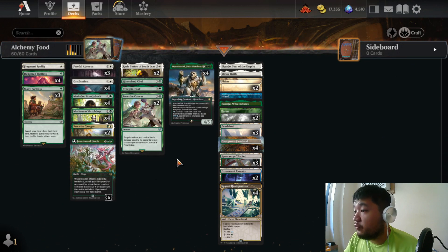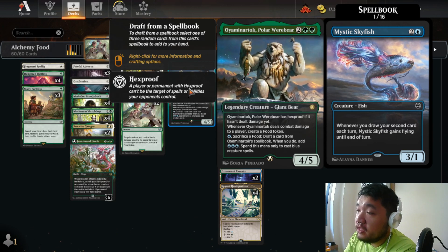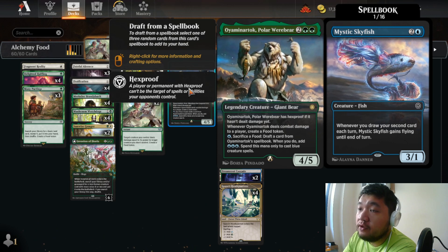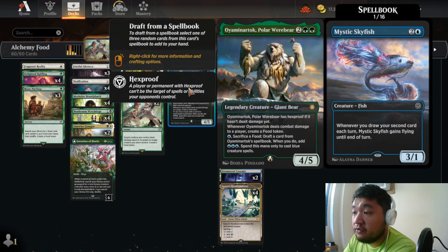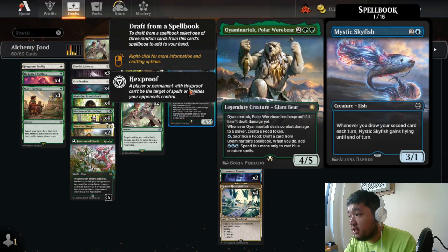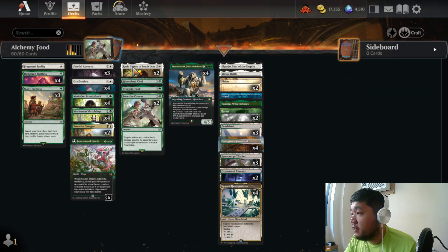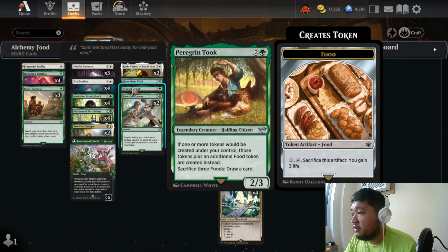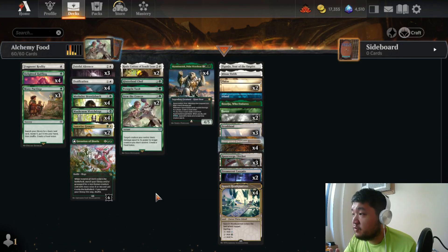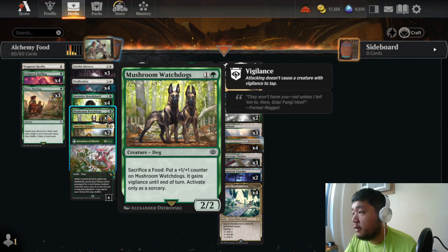We're using the food to feed this guy — a four-mana 4/5. We can pay blue mana and sacrifice a food to generate cards for advantage, and it actually generates mana as well. The premise is basically to generate lots of food between Mary, Sam, Rosie, and Peregrine, plus Stew the Conies and Hinterland Chef.